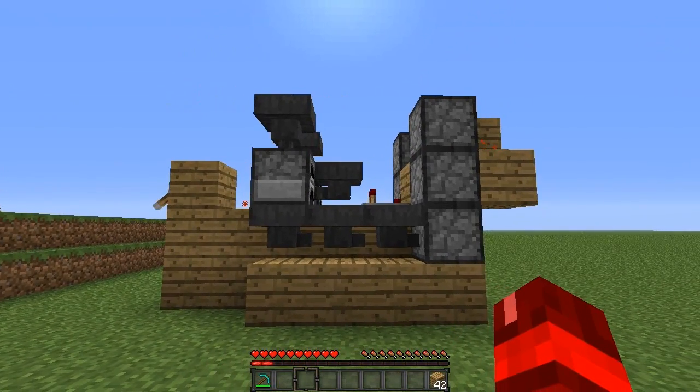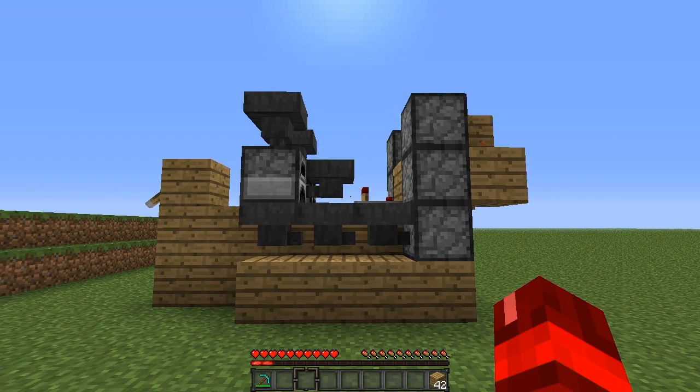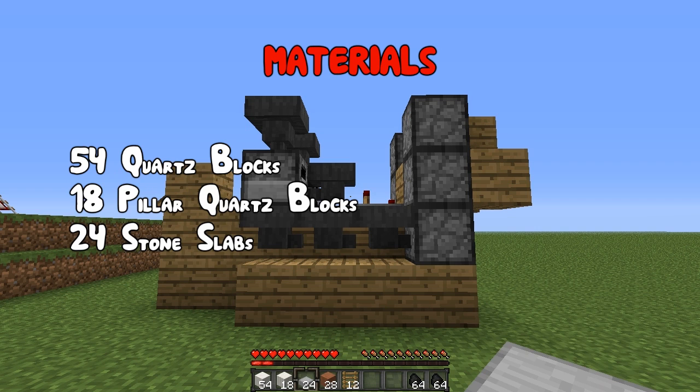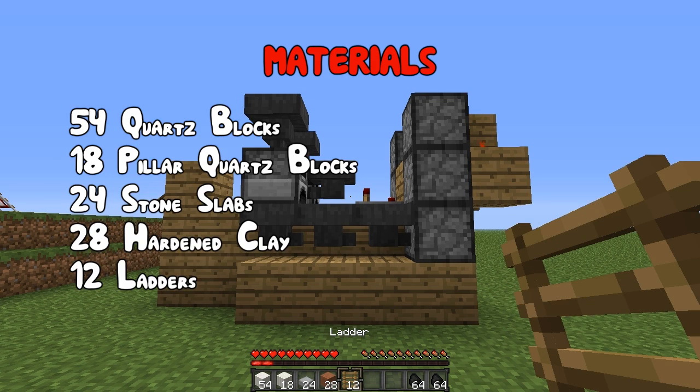Now that is it for the redstone. Now what we are going to do is move on to the decorating. For the decorating you are going to need 54 quartz blocks, 18 pillar quartz blocks, 24 stone slabs, 28 hardened clay, and 12 ladders.